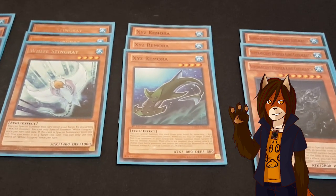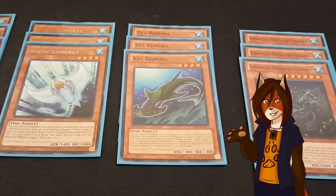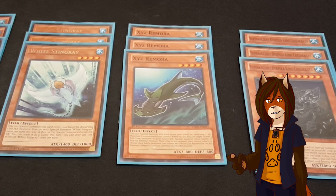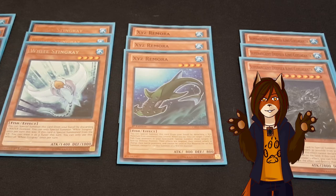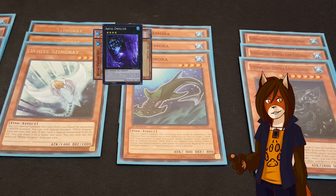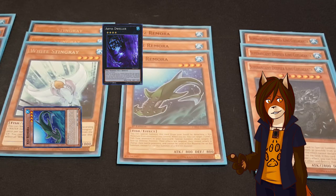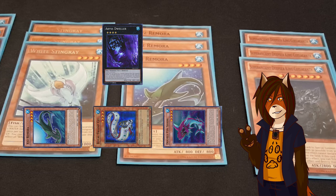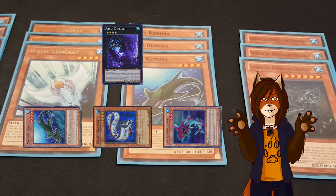A playset of Xyz Remora, a fish-type monster I was already running. I can special summon him from my hand by detaching two Xyz materials from an Xyz monster or monsters I control, and if I do, I can target two level 4 fish-type monsters in my grave and special summon them in defense position. Their effects are negated, they cannot change their battle positions, and cannot be used as Xyz material except for the Xyz summon of a water monster.